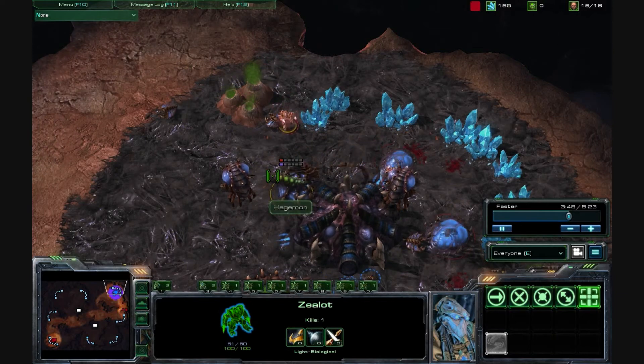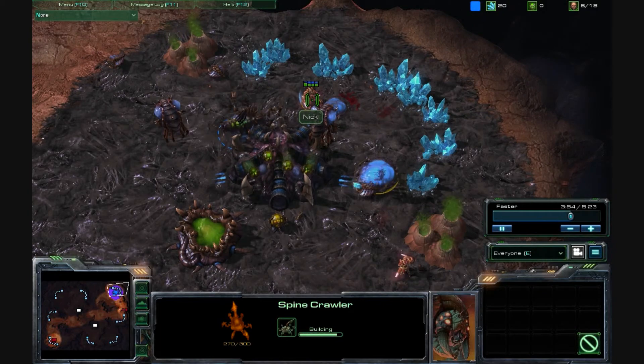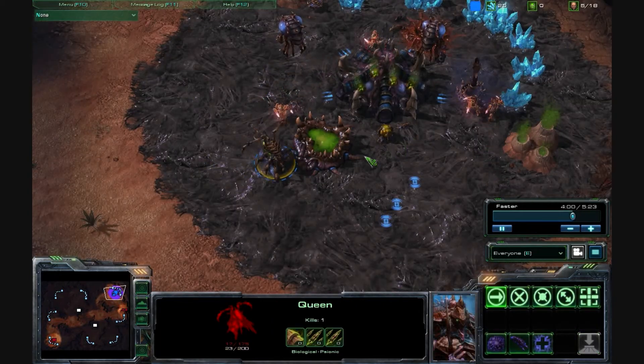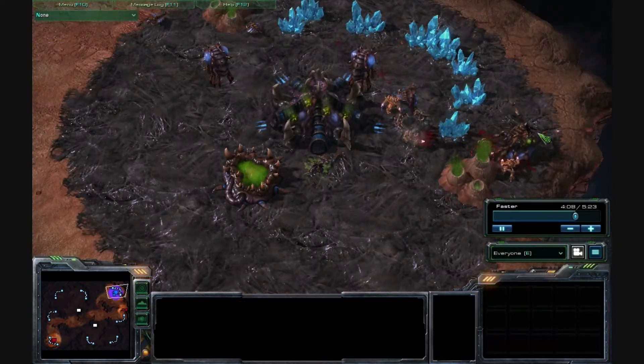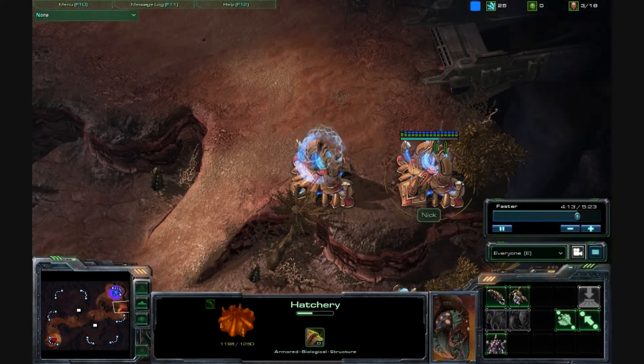Now, if you remember, I posted an earlier replay of defending against a zealot rush — it's the same guy. But on that map he actually had to scout because it was a four-player map. This one is a two-player map, so he can just go straight to my base and start building.